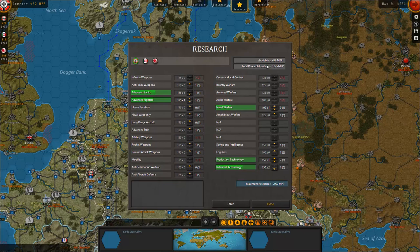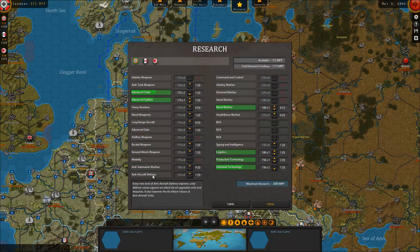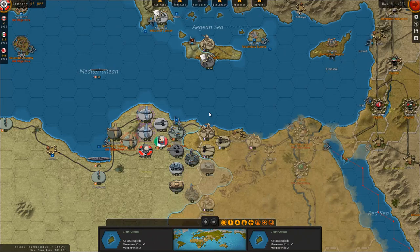Let's actually go to research because we do have a lot of research funding that we could increase. I'm gonna go for logistics for now. Not really amphibious warfare — I'm not too interested in that. I guess I can go for ground attack weapons as well. Rocket weapons — not that interesting. Advanced subs is still something I want to pursue. And that's it for now, so Germany is gonna stick with that.